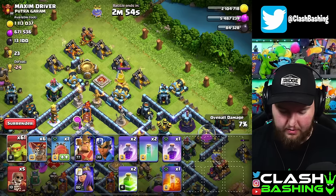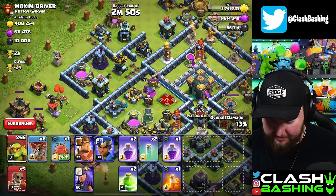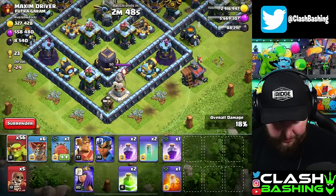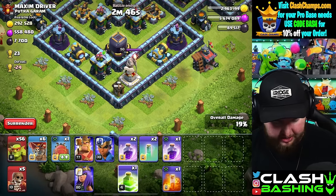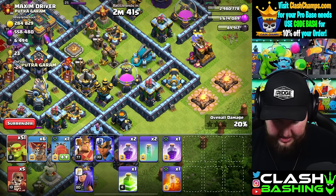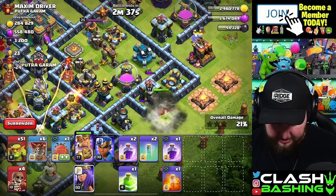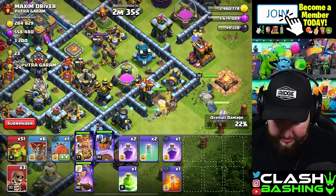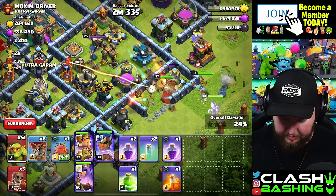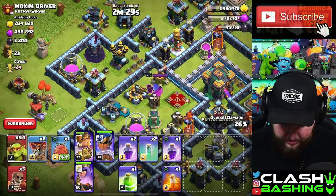It kind of works out — a little farming while everything upgrades. I think we're fine on medals, we just keep grinding. Let's go grab this dark elixir — I don't necessarily want to upgrade the heroes today but we might as well grab the dark elixir. Let's throw in the Grand Warden, the Royal Champion, and then run some sneaky boys up the middle.